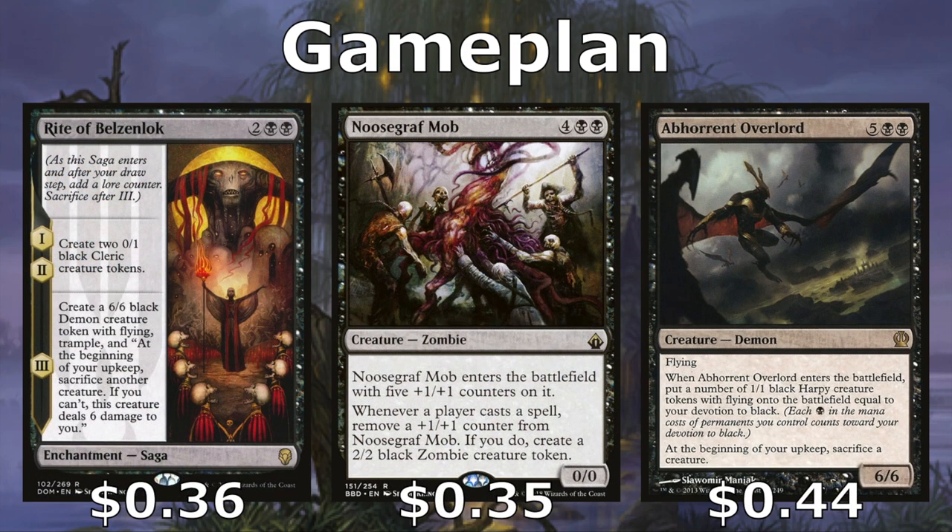We also have Rite of Belzenlok, which gives us two 0/1 Clerics on the first and second chapter, and then a huge 6/6 flying trample on the third chapter. It does force us to sac a creature each turn, but we have so many ways to get creatures back from our graveyard and make tokens. We don't mind that, and we love swinging in with big things.